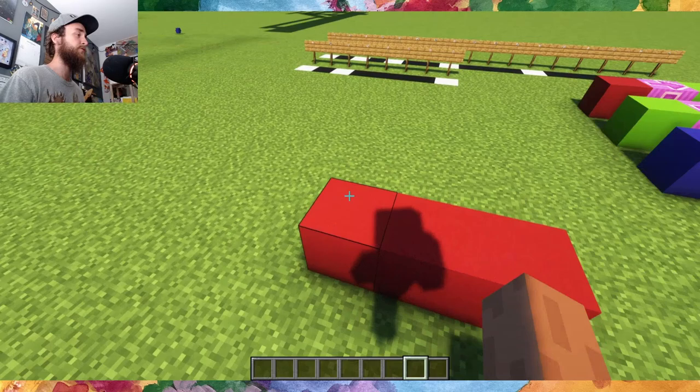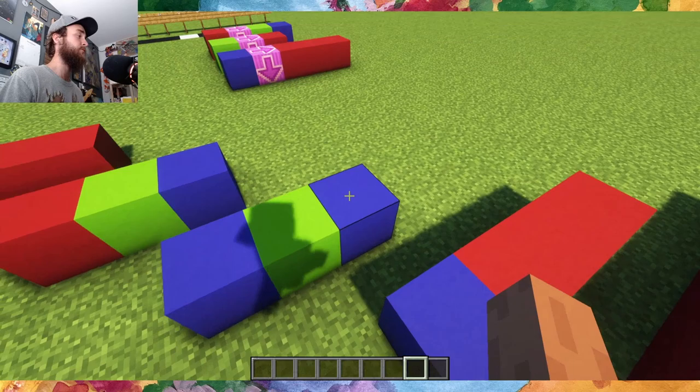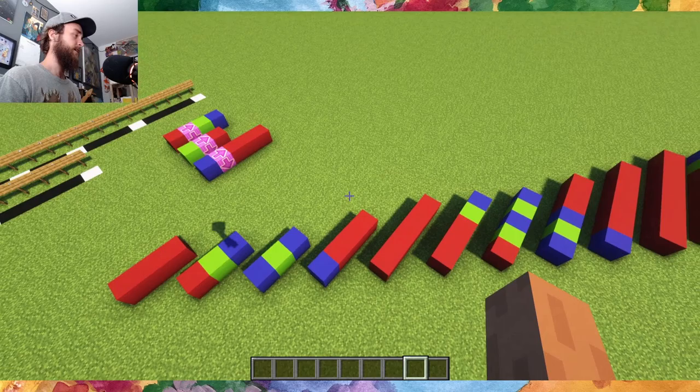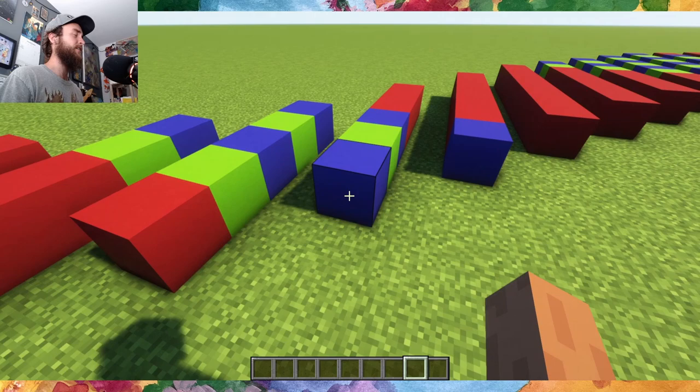First example: we read a red, we toss out a red, and then add a green and a blue for the first red. Then we have a red and green — so we toss out the green, we read the red, and add another green and blue back to the stack, giving us blue, green, blue. Then we read the blue, toss the green, and add three reds to the stack. This continues, and eventually you get down to just a single value in the memory stack, and then you're done.